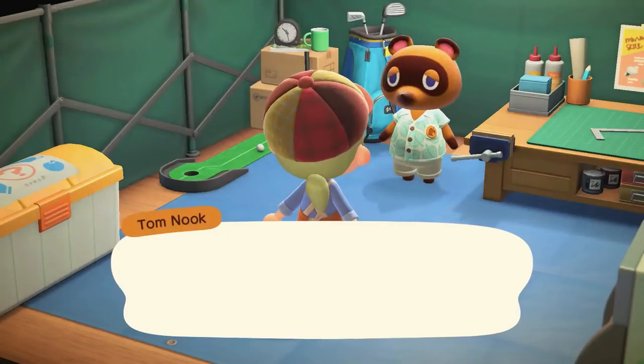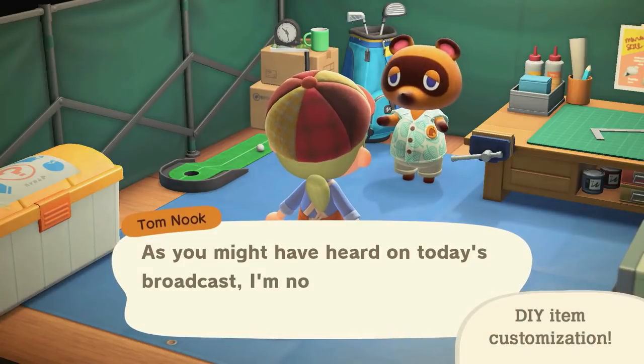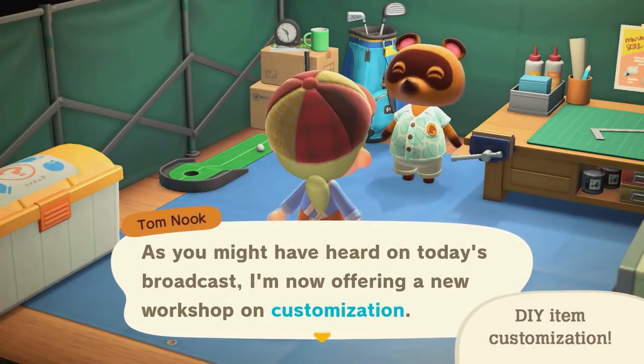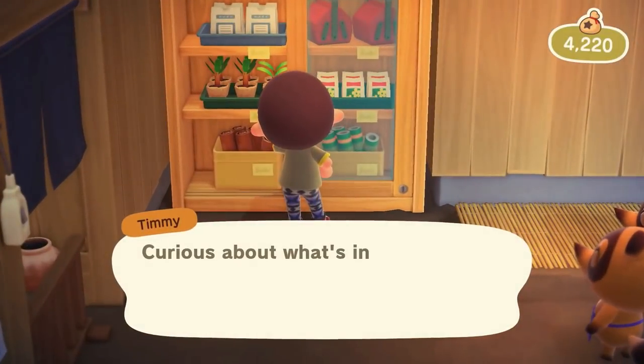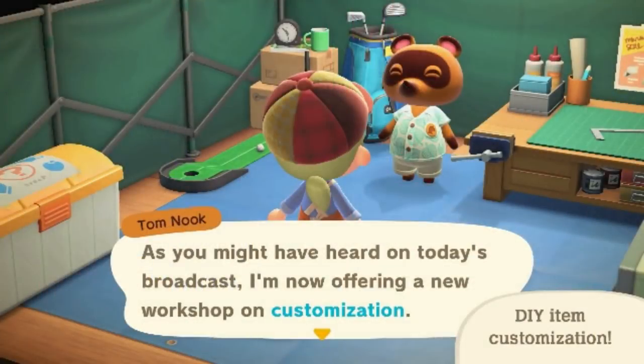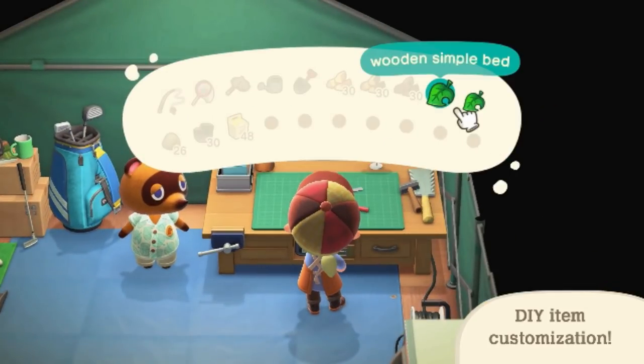Timmy and Tommy are no longer in the Resident Services tent, likely because Nook's Cranny has opened, meaning that store will be built before the town hall is completed. We also learn from Tom Nook that customization won't be available from the start of the game. In the player's inventory, crafting items are stacked higher than before — most are capped at 30, which I believe is the maximum for most things. However, paint is stacked at 48, which could be exclusive to it or apply to all crafting items.